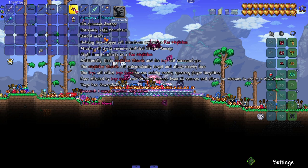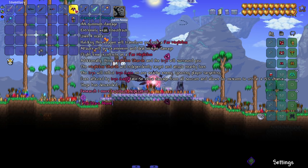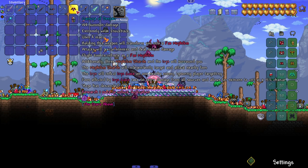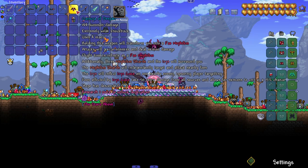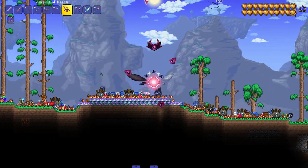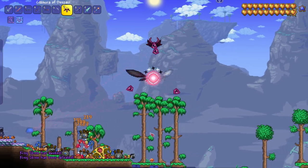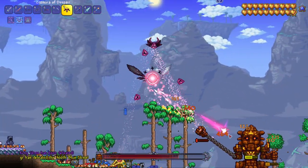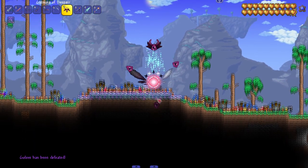Next, the Cesara of Despair — also a summon weapon. Holding this weapon transforms you into Fey Nephilim: attacks pierce enemies and deal minion damage, flight time is infinite. Three Nephilim Shards and the Iris surround you — the shards independently attack nearby foes, and the Iris inflicts Iris Gaze on nearby enemies, causing them to take more damage from all sources and allowing minions to crit. Let's see it against King Slime — didn't even need to do much. Against the Golem — I feel like I'm in a spaceship shooting beams down. Very cool, very unique summons.